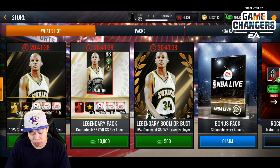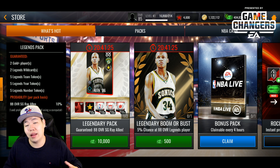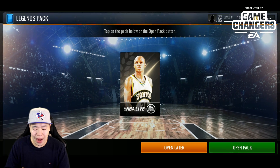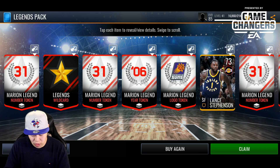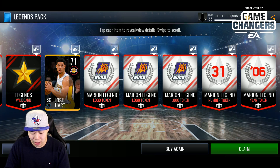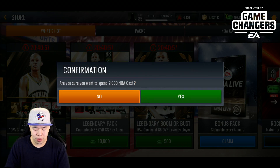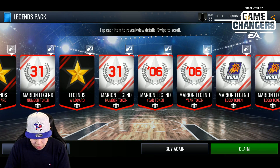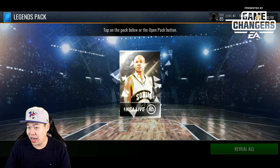Quick math: every 10 packs you should get a legend, so it requires 25 collectibles — if you buy this five times you should get enough collectibles to make a legend player. I might do that on my main account. Buying again — it does come with gold players, which is nice. Interesting that I keep getting Marion jerseys — probably because I only did the Marion live event. Let's buy a few more.